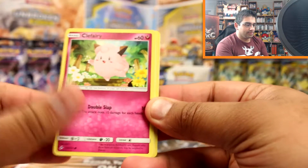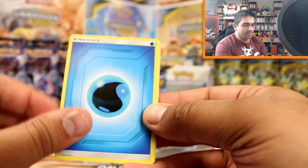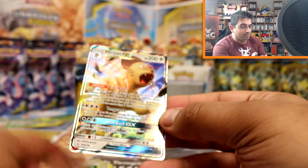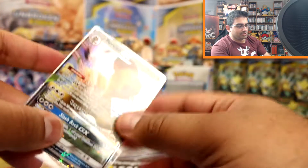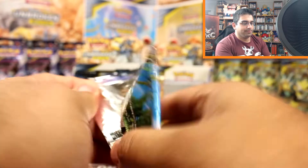Litleo, Clefairy, Seel, Gligar, Misdreavus, Water Energy, Fero Charger Bug, Pukumuku, Devolution Spray Z reverse - oh it's a Persian GX! Very cool, so I've got another Persian. I really want to get some other ones now - I actually got a Persian in the last box too, so hoping to get a bit more variety.